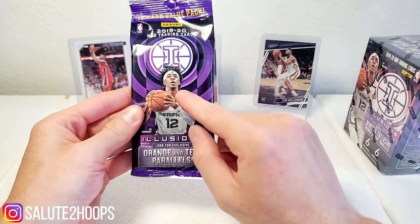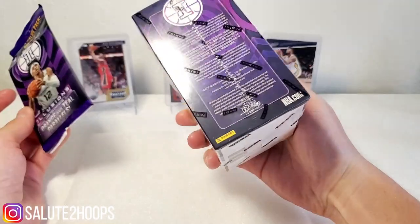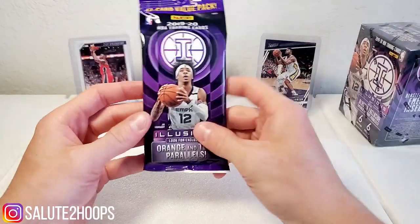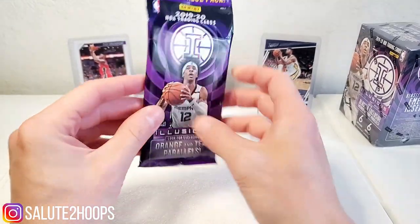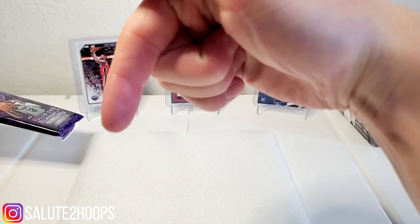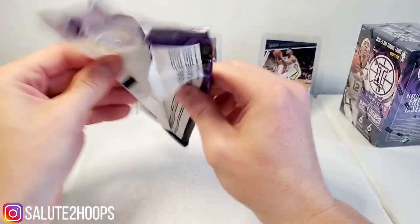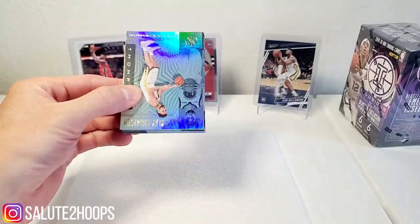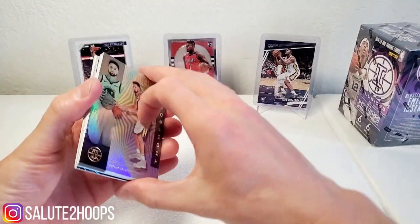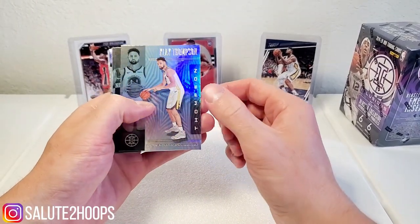After the cello pack we're going to open up a blaster and hopefully get something good. If you haven't done so, follow me on Instagram at Salute to Hoops — always doing giveaways on there, trying to give back to the hobby. We have Zions in the background here so hopefully we can get blessed with some good cards.